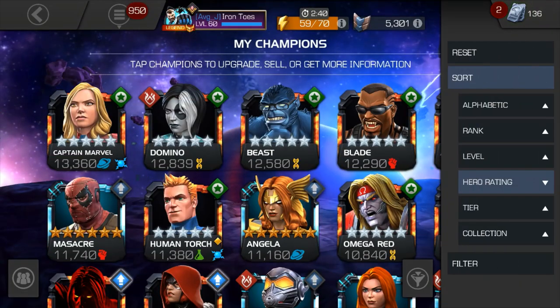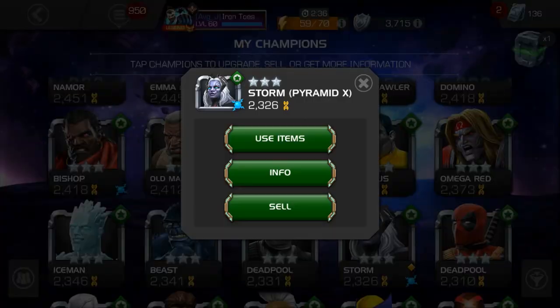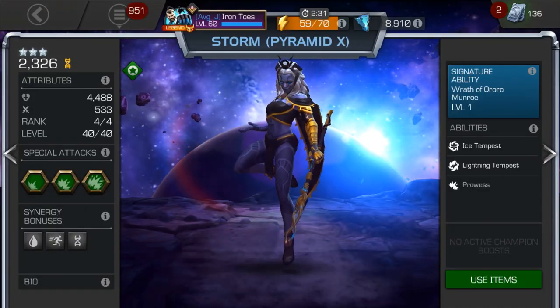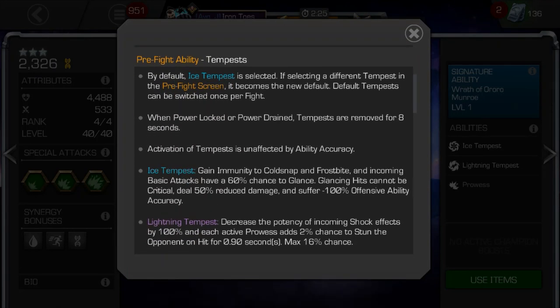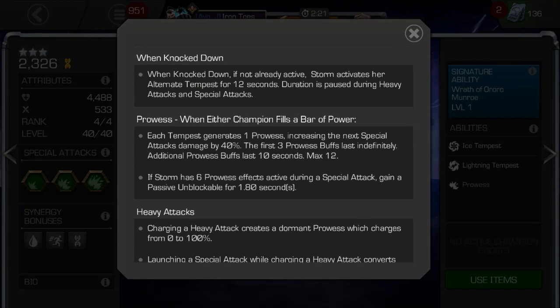If the Pyramid X version of Storm didn't ring a bell with you when you first saw her, it's because technically I don't think she was in the comics. If anything, she kind of goes in the Apocalypse storyline, but not really. I do like this champion. She has good damage potential, a little bit of utility and synergy, and she has newer mechanics that really show Kabam can still progress the game.